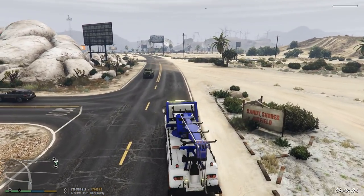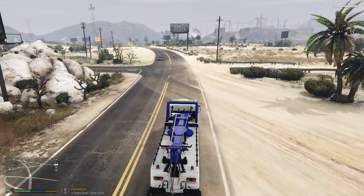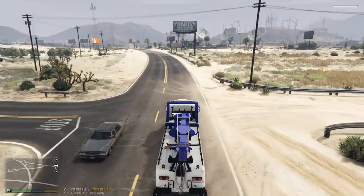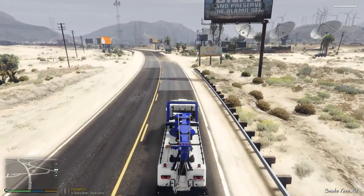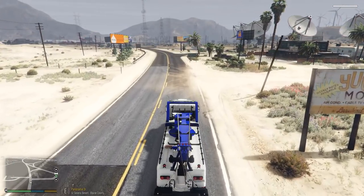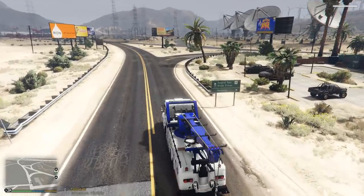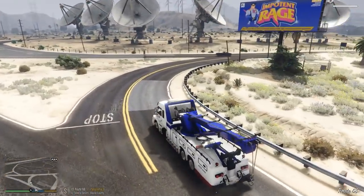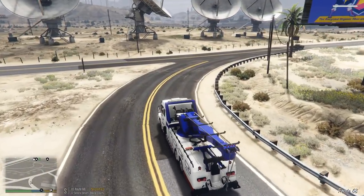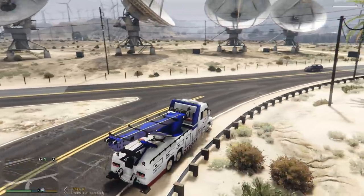We're going to go down Panorama Drive here. I'm going to shut off our lights. When you use a vehicle like this it is a little bit harder to drive than a normal vehicle because you've got to make some huge, very wide right turns. We're gonna be going all over the northern part of the map to pick up some large vehicles that are broken down.